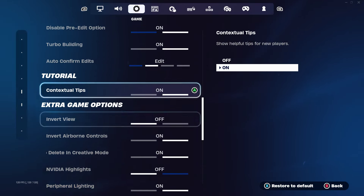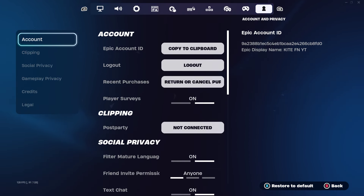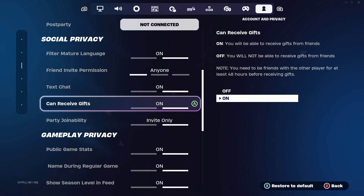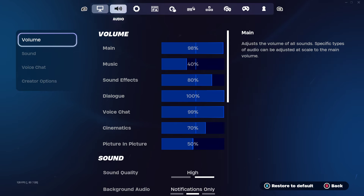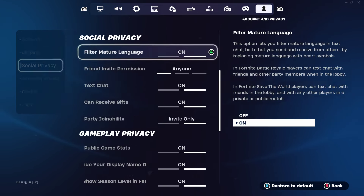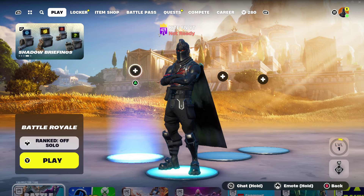The next step is to go back to the top of the menu settings and keep going across all the settings all the way to the last one, which is Account and Privacy. Go over to Social Privacy and you'll see settings for text chat and can receive gifts. Make sure text chat is set to on and can receive gifts is set to on, then press Apply. Double-check that those settings saved — replays all off, text chat on, and can receive gifts on.